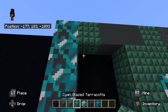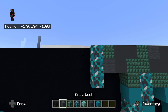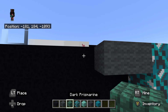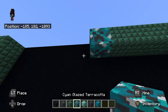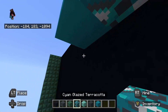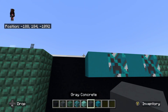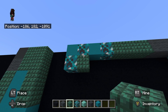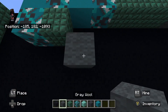To the right of that cyan glazed terracotta, place gray wool. To the right of the gray wool, place cyan concrete. Then to the left of the cyan glazed terracotta at the very top, place gray wool going left — one, two. To the left of the gray wool, place dark prismarine to the left — one, two, three. To the left of the dark prismarine, place cyan glazed terracotta. To the left of that cyan glazed terracotta, place cyan concrete. Underneath the cyan concrete, place cyan glazed terracotta. Right at that bottom cyan glazed terracotta, place dark prismarine. Then place down-right diagonal from that dark prismarine, gray wool. Gray wool all the way to the left.